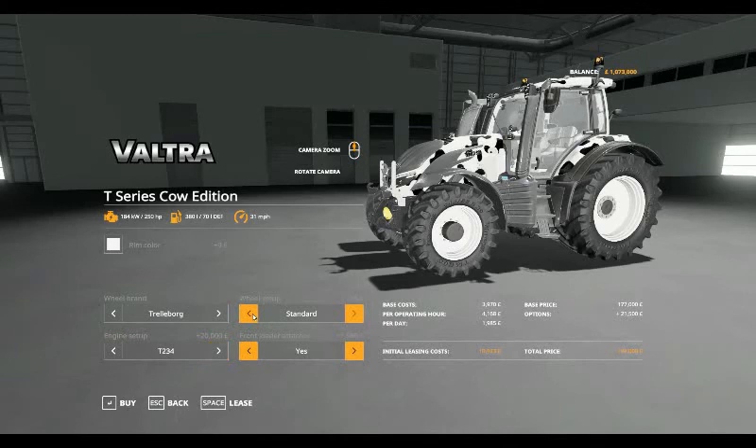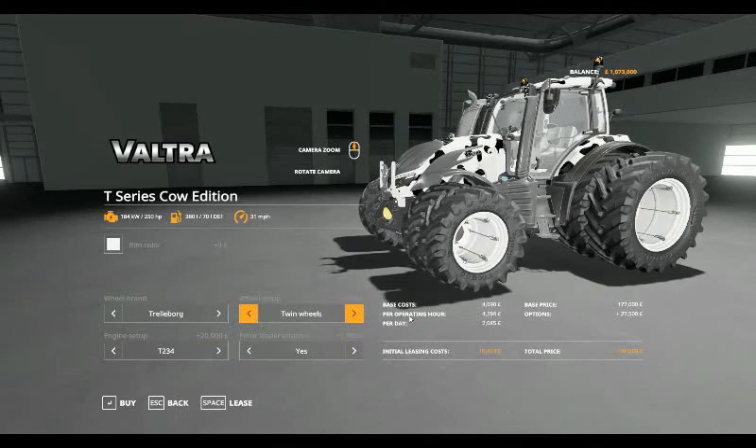Put the front loader attacher on, put the biggest wheels on — everything, the most expensive stuff — and that takes your base cost to £4,090 per operating hour, £4,294, £2,045 a day, and an initial leasing cost of £10,429.